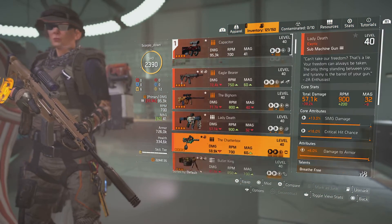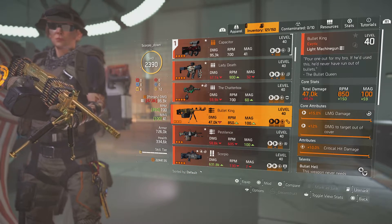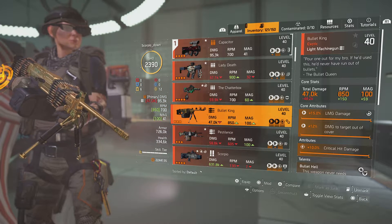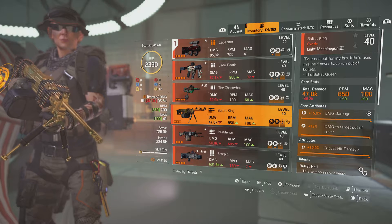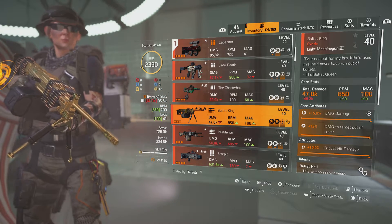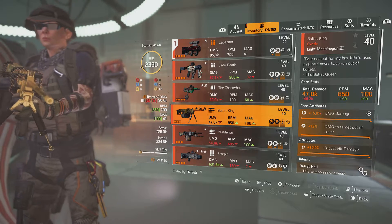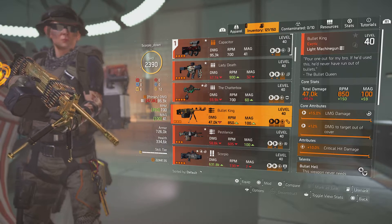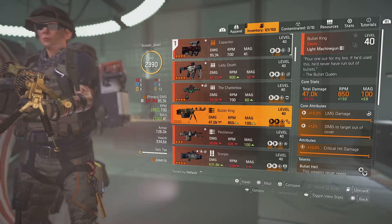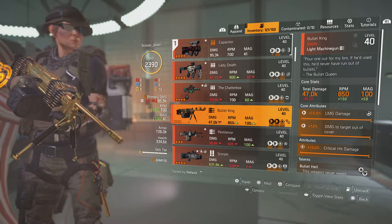In this video I'm going to cover the two LMGs: the Bullet King and the Pestilence. Starting with the Bullet King — shoutout to Paul, if he used this he'd never have run out of bullets. It's got 850 RPM so it's quite quick, a 100 round magazine, and very low damage compared to other LMGs. It makes up for that with constant firing — you don't actually have to reload it because it gives you all 1080 bullets straight away.